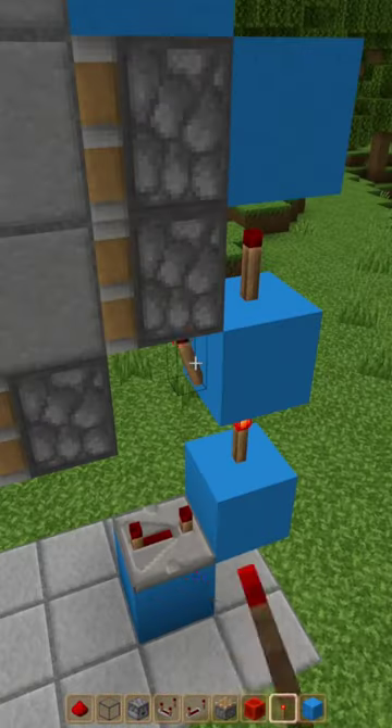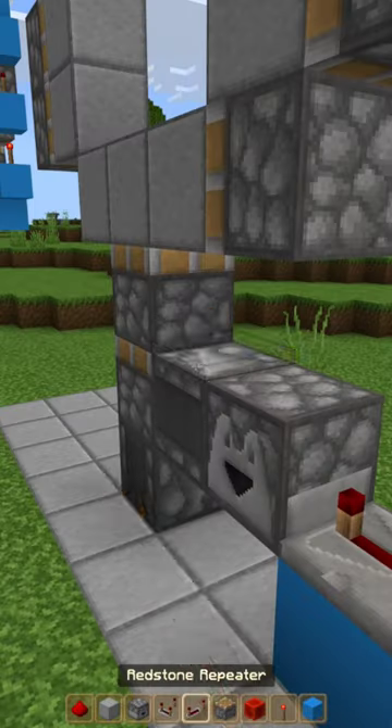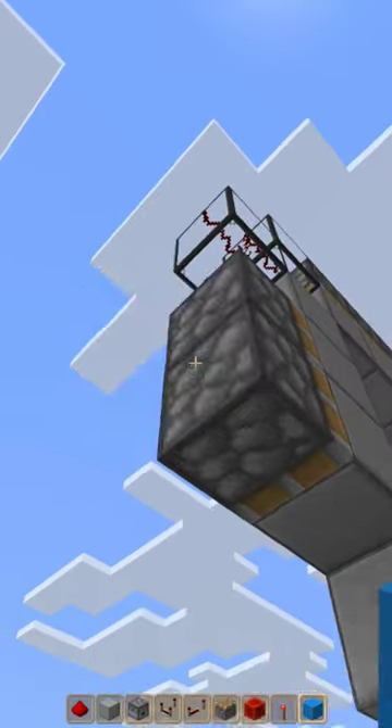Place down 2 blocks and 3 redstone torches, a dropper, an observer. Dig down 2 spots, place down an observer, a repeater on 4 tick delay, redstone dust, and a block.